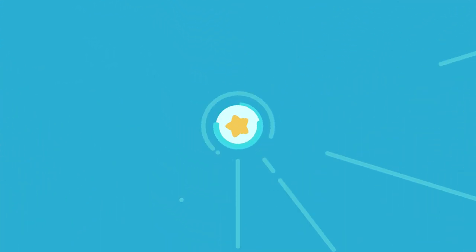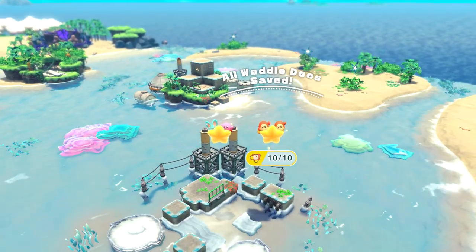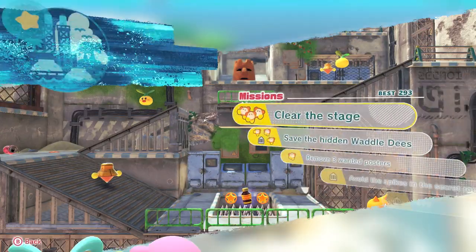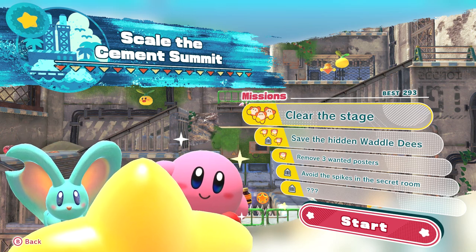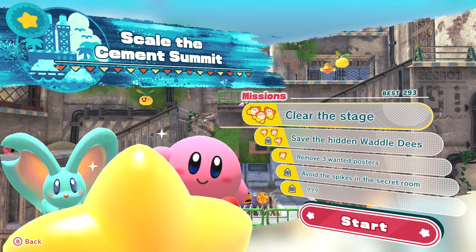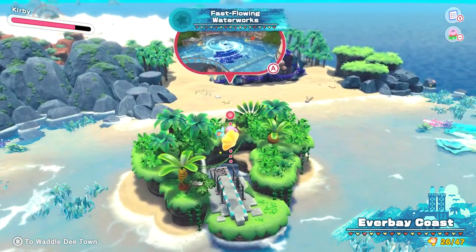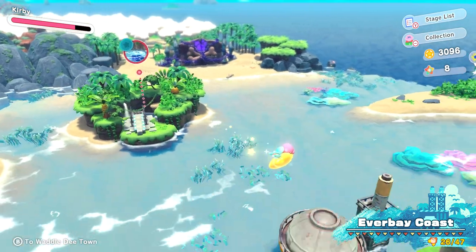Sometimes these figurines show the details but some don't — which I'm kind of realizing. A Waddle Dee saved — doing my job here, nice. We have one more hidden Waddle Dee, we have to avoid the spikes in the secret room, and then the question of Market which we don't know what that is yet. I'm gonna try to get 100% on all these levels but I'm definitely gonna move on to a new level. Next video I'll do this and go back to finish up the things I missed.